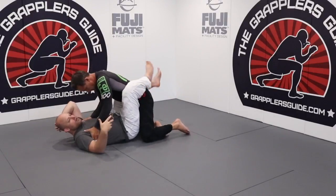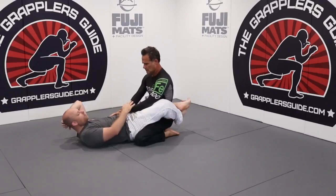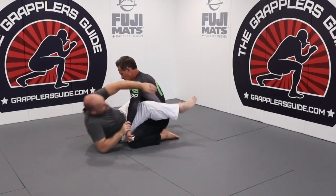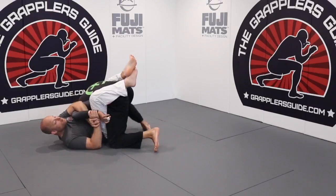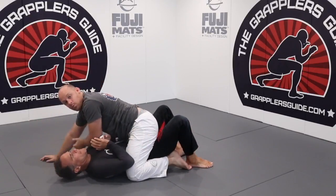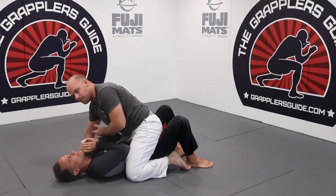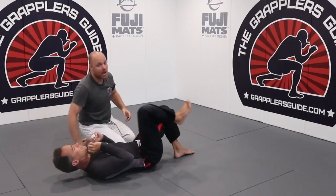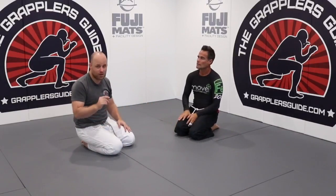Another example is where he's inside my closed guard. It doesn't matter if you have closed guard or open guard — there are many times you'll end up in these submission scenarios regardless. I go for a kimura on him and he starts to power up to get his posture. This can lead to a sweep where I use this submission — because I already have control of his arm — and he's giving me a situation where I can make him over-commit and then sweep him.